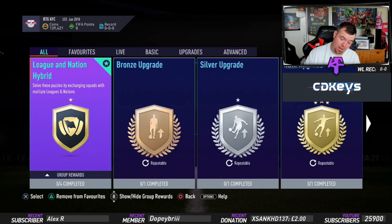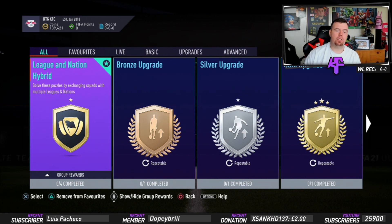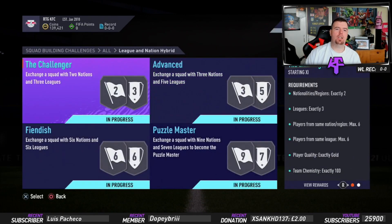It's not the best out of the advanced SBCs — I think this is actually the worst one, but it's the most expensive at this point in time, which is a bit of a rip. So solve these puzzles by exchanging squads with multiple leagues and nations. We've got Challenger, Advanced, Fiendish, and Puzzle Master. Puzzle Masters are interesting — unfortunately you have to have loyalty with Puzzle Master, you can't do it any other way.